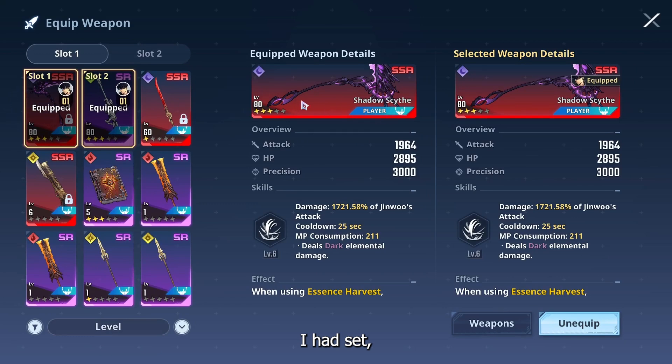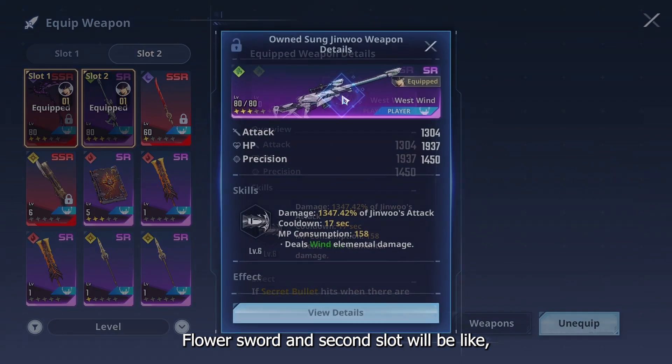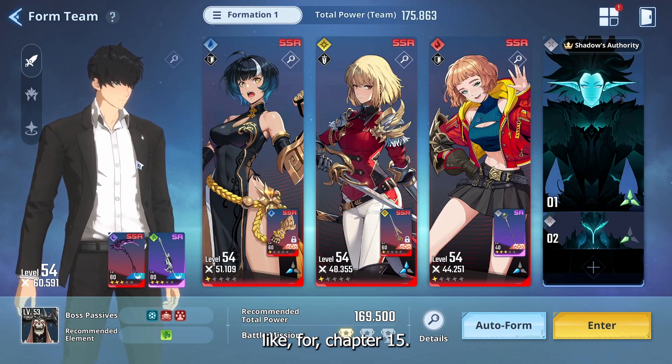I had Sight at A3. For the first weapon slot, you should get either Sight or the Demonic Plum Flower Shot. For the second slot, even if West Wind is only SR rarity, it is the top player choice. You should at least have West Wind to clear chapter 15.